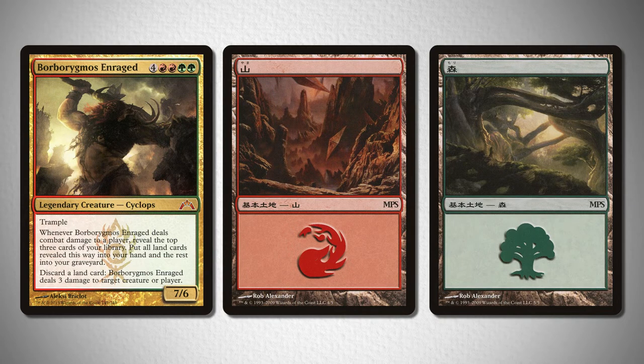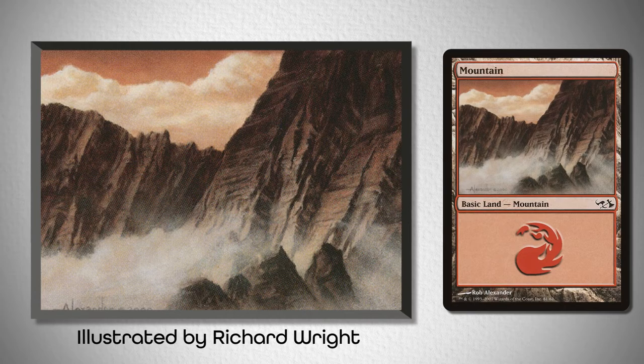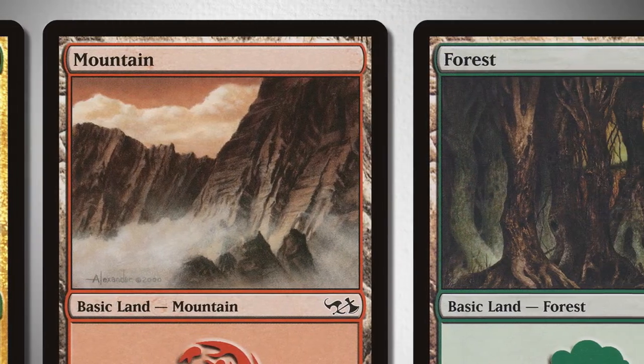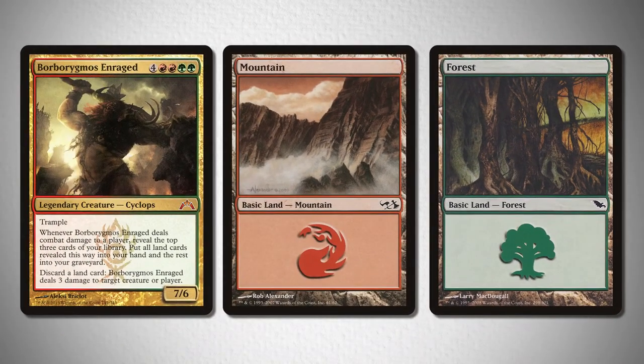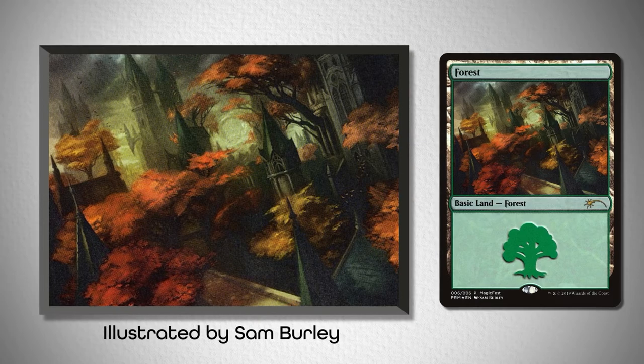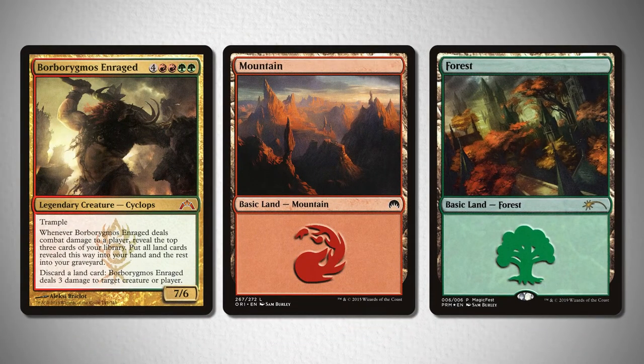However, for simpler options, take a look at this pairing of a mountain from the Duel Decks Elves vs. Goblins — it shows off the height of the mountain — and this very bleak-looking forest from Shadowmoor that really shows off those dark tones. I loved this pairing and I think it might be my favorite of the whole bunch, because of the forest having the red tones in it that match his color identity in the right-hand corner. But for a final pairing, I wanted to try to emphasize those red tones while also matching his lore. Take a look at this mountain from Magic Origins, illustrated by Sam Burley, coupled with this forest from the Magic Fest promos, also illustrated by Sam Burley, that showcases Borborygmos' plane of origin. I like this pairing a lot for its color matching and its ability to bring out the reds more clearly, ultimately doing a great job of showcasing this dark-themed Gruul-colored commander.